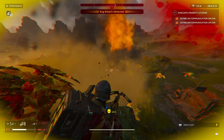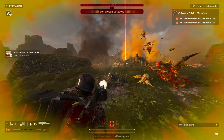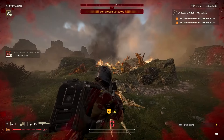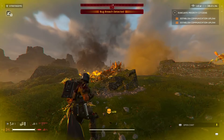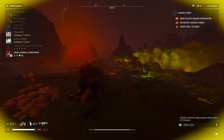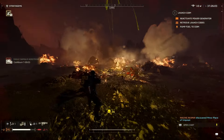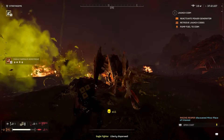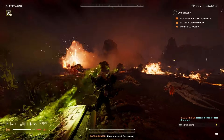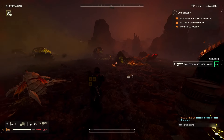Last but not least, Eagle Napalm Airstrike — perfect for locking down bug breaches and increasing crowd control capability. With perfect timing and placement alongside the Stalwart and explosive crossbow, you can lock down bug breaches almost by yourself. It also helps cut off rear flanks, blanket smaller bug nests, and burn out enemies before you come in with the crossbow or Stalwart to clean up and close the bug holes.